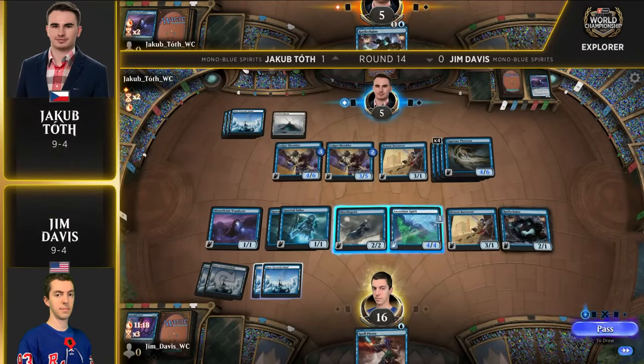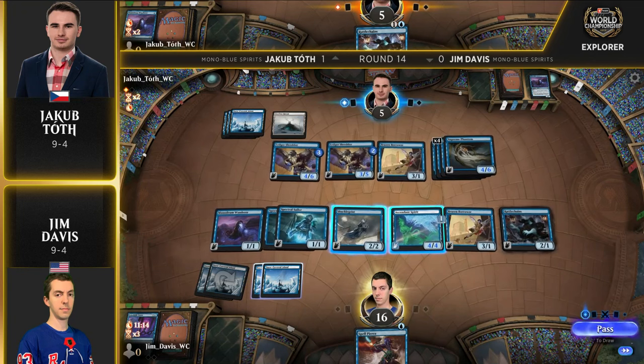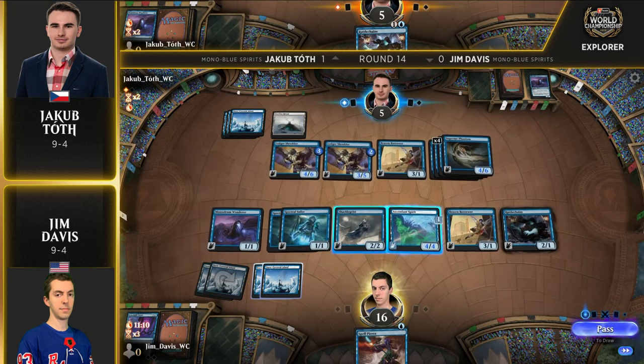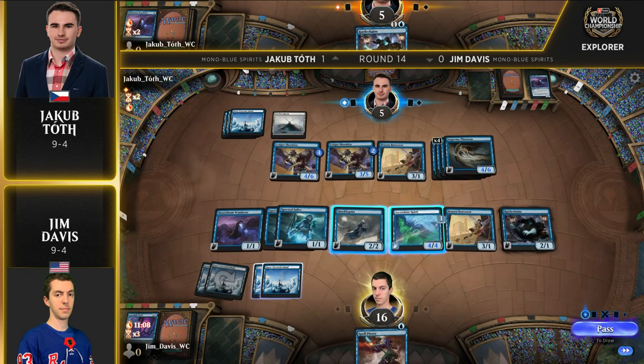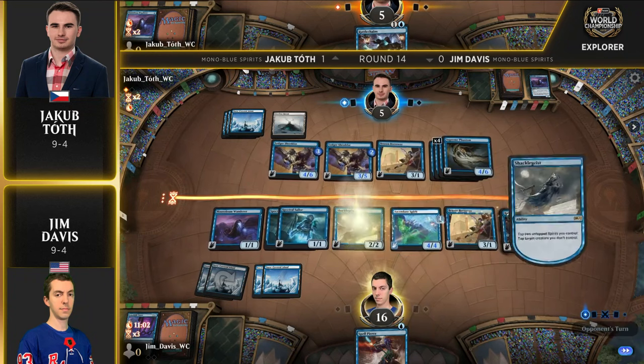Let's join in game two — we got a forward state here. We have some permanents, folks. That is four copies of Supreme Phantom on Jakub's side of the battlefield. We did talk about how important that creature was in this mirror.